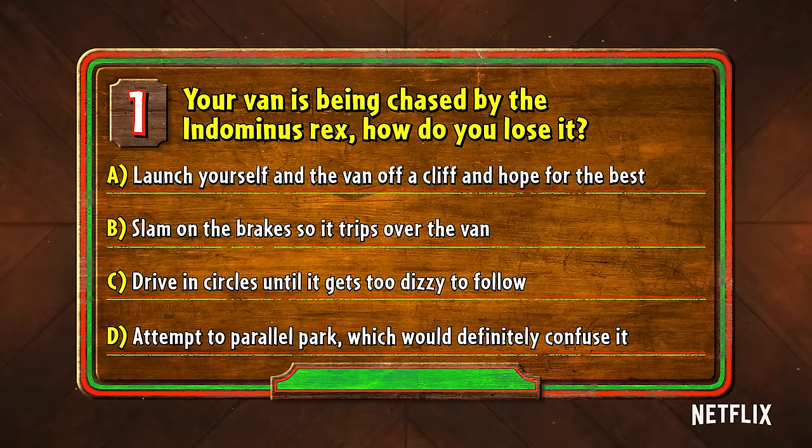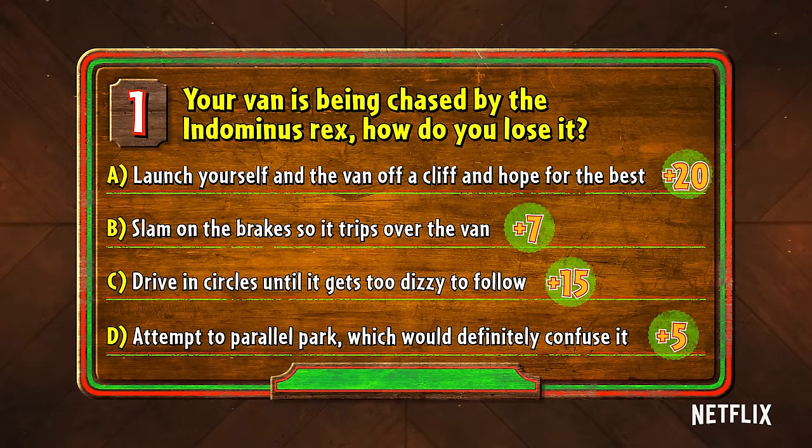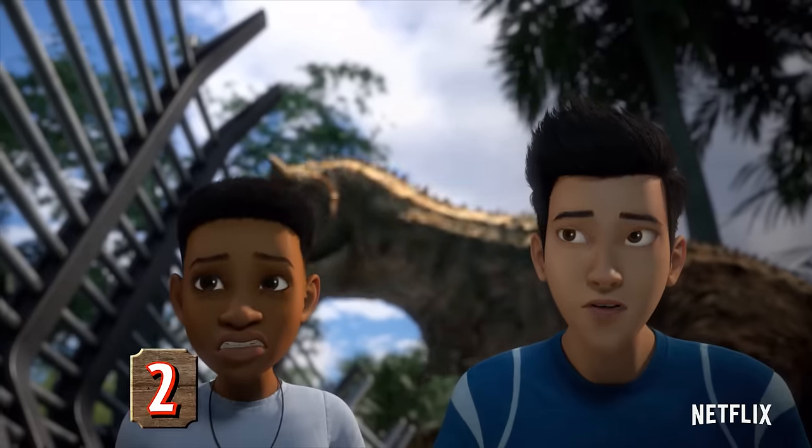Let's find out if you made the right choice. Keep track of your points. If you said A, you get 20 points. B, that's 7 points. C, 15 points. And if you said D, you can have 5 points. Parallel parking is hard.